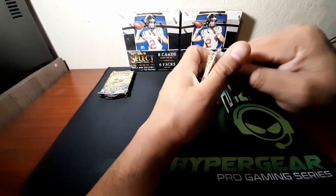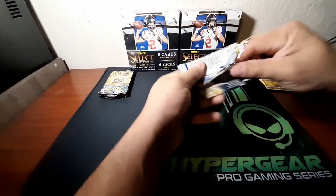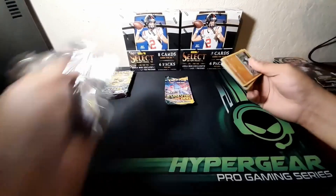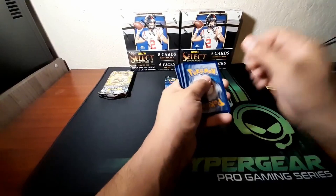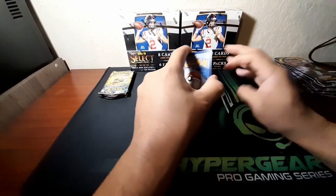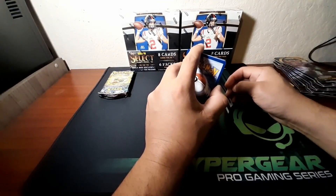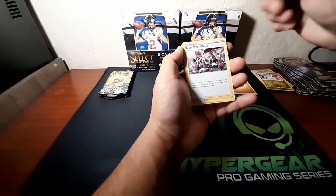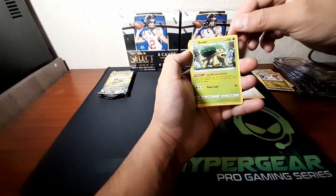Next we're doing Brilliant Stars. I want the Charizard so bad — I don't care which one it is. If I get it, I get it; if I don't, I'll be hurt. I don't understand these code card color indicators at all. What's the energy? I say Leaf Energy — nope, we got Fighting Energy. We also got Cinderace and Marine's Bride. Ooh, look at that!